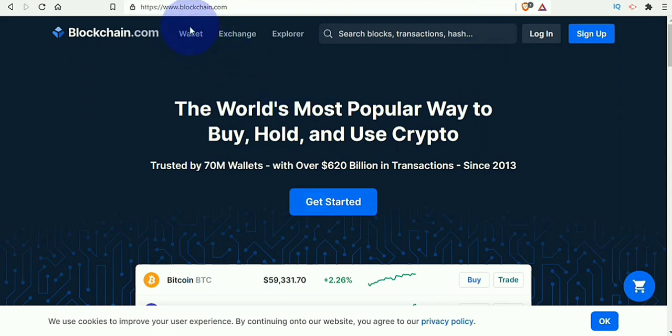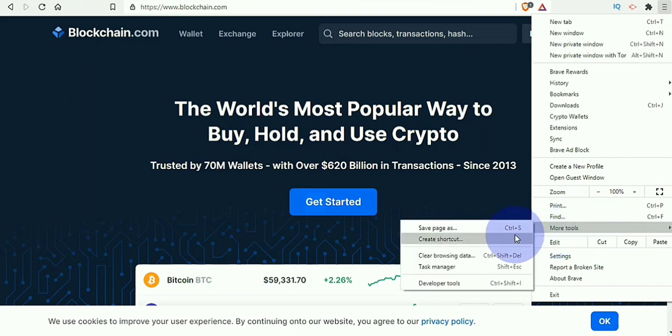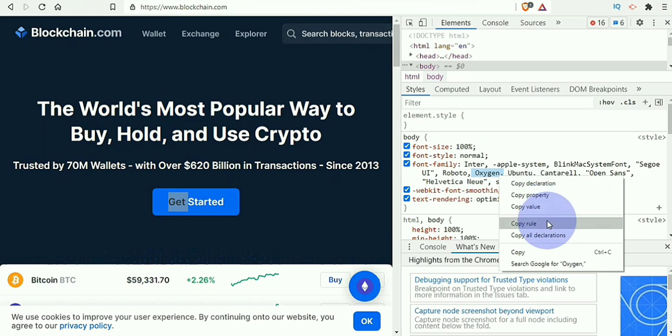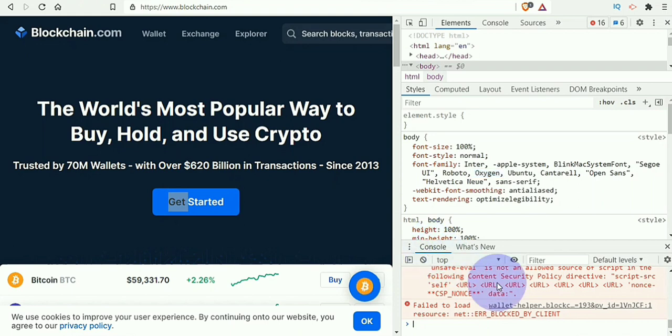When you are at blockchain.com, navigate up to the top right here. Click on 'More Tools,' then come right here to 'Developer Tools.' In the developer tools you'll see everything displayed here — you can see where it says something open. The next thing you're going to do is click and copy out this value. Click on 'Copy Value' — don't click on 'Copy Rule' or any of the other options — just click 'Copy Value.'